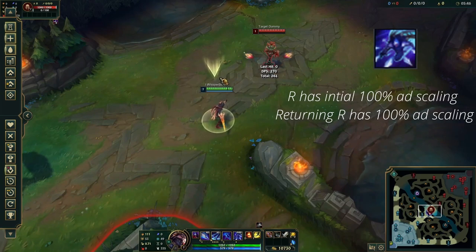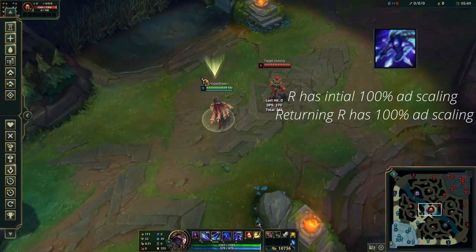Lastly, Talon's ultimate throws daggers from all directions and makes him invisible for 2.5 seconds.